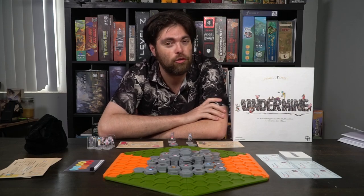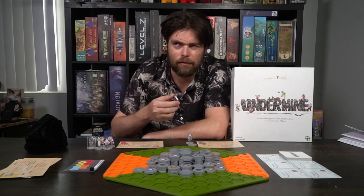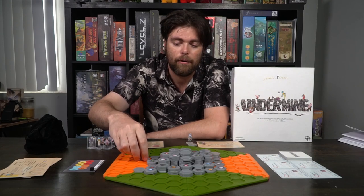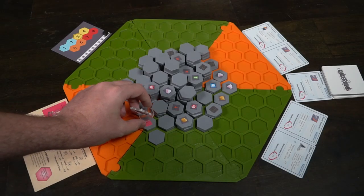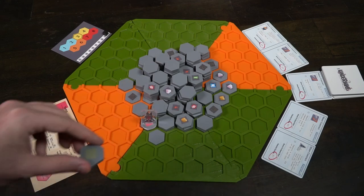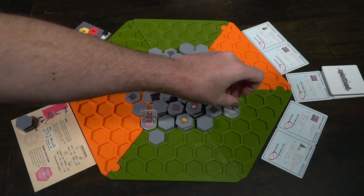Have the players, starting from the player before the starting player, place their starting position next to two tiles and always at least three spaces away from another player. So you can't position a character too close to another. Take your character standee and put it on top of that area, and then have the starting player begin the game with their 10 actions.